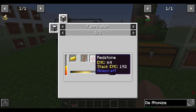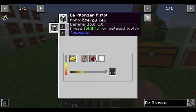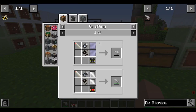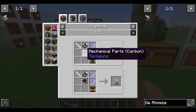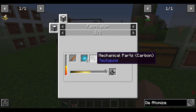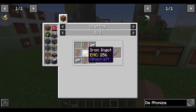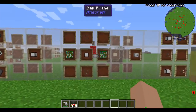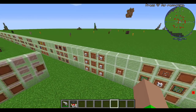Going back to the fabricator, we use that plastic sheet with three redstone, a copper wire, and a gold ingot to make the energy cell. The coil is made with four copper wire and three iron ingots. And we'll move further along for the titanium.